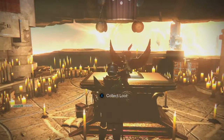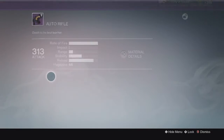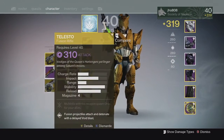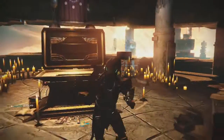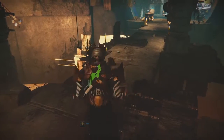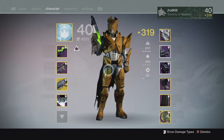Finally on my last character, my Titan, from the Lighthouse chest, we ended up getting a Telesto Exotic Fusion Rifle and a Doctrine of Passing at 313. My Doctrine of Passing came with Rangefinder, and I actually use a Rangefinder one currently, but I still think a Counterbalance one can be really good as well because it's super stable and allows you to shred people instantly because of the buff on Auto Rifles. I suggest you guys try out Doctrine of Passing — it's really solid.